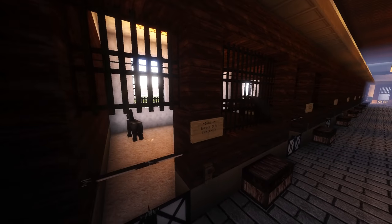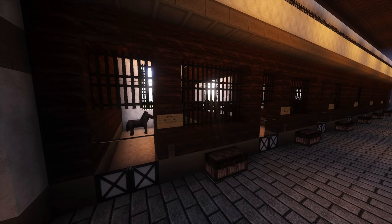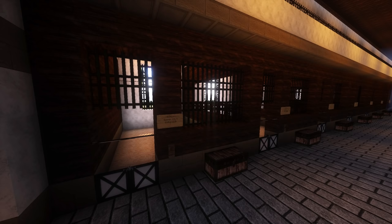The stalls have iron bars in the front. I tried to make them look like real-life stalls — you know how many stalls aren't just made out of wood but have iron bars on them. They don't look exactly like this, but I tried to be as close as possible.